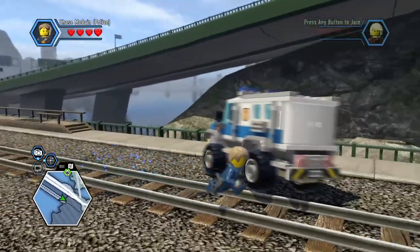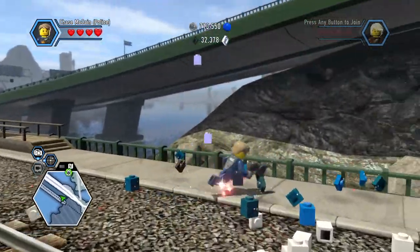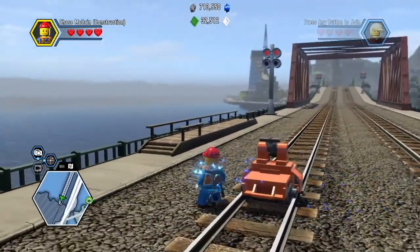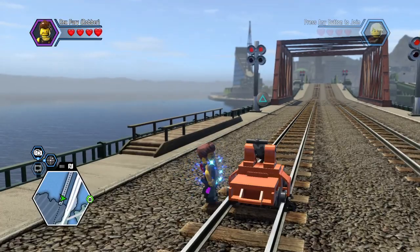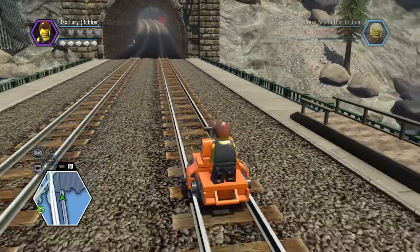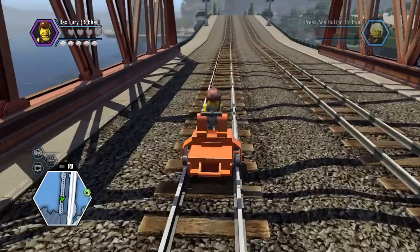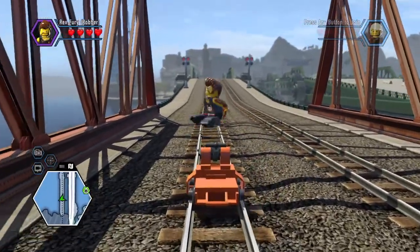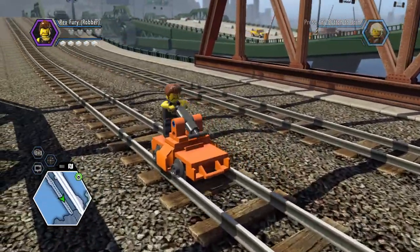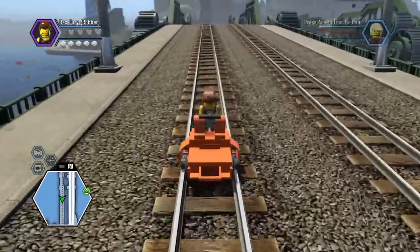Basically, if you reach here there's going to be a huge box, and you need Rex Fury — you have to keep pressing O and then build it to get a railroad car. So first let me get rid of this one. Let me just get into the railroad car — it's pretty awesome. You have to rapidly press O. So guys, you basically get the point of this, and that's it for now.